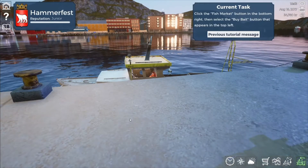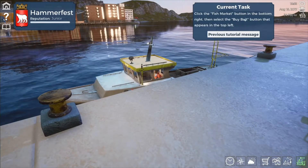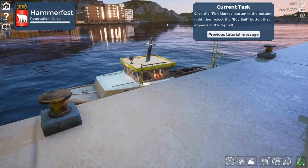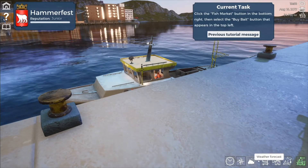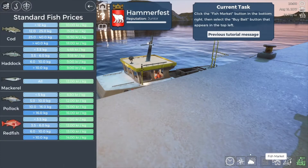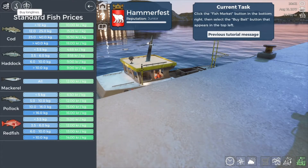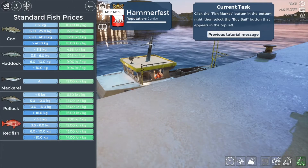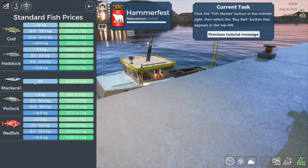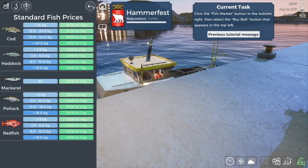All right folks, the Charlie 1-1 here back with you fishing Baron Sea. Current task is click the fish market button in the bottom right, then select the buy bait button that appears in the top left. As I look to the bottom right we have skip time, map, weather forecast, fish market, town dock, and go fishing. We will press the fish market button and buy bait that appears in the top left.